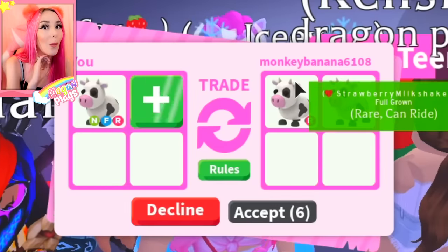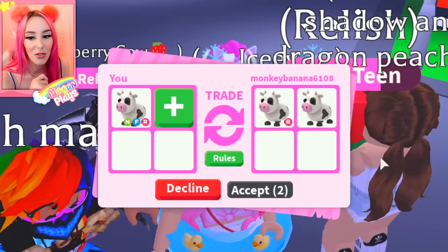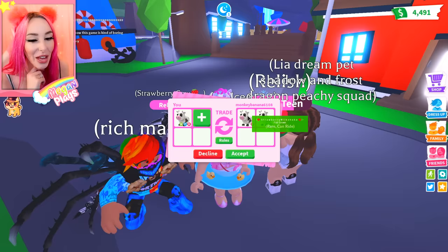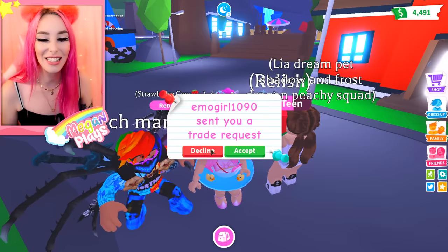Strawberry milkshake — whoa, that's cute. And then sunflowers — that's also very cute. Unfortunately we can all see why this wouldn't be a very beneficial trade for me. I would have to work a lot harder to get my neon cow. So I'll politely decline.